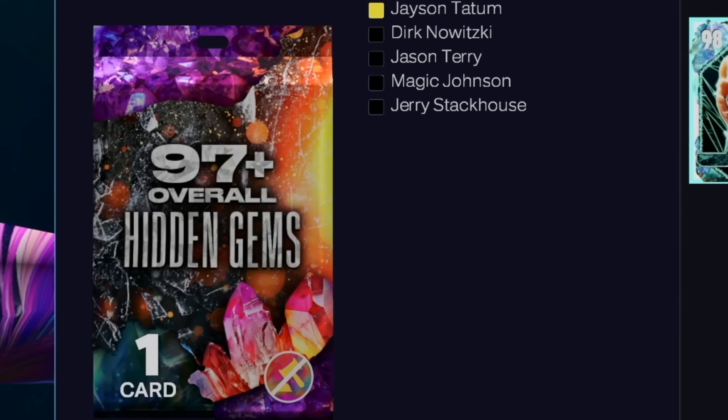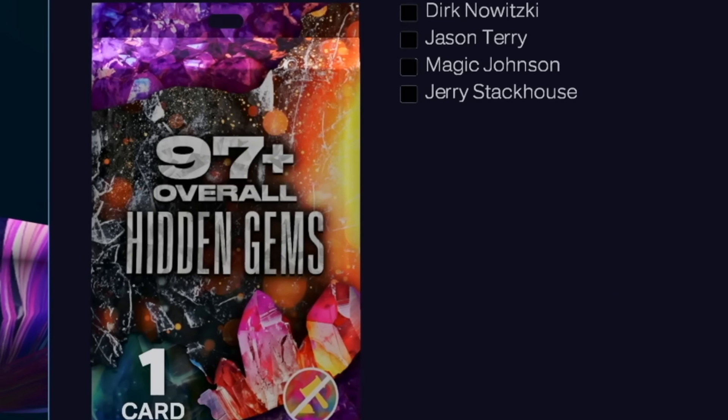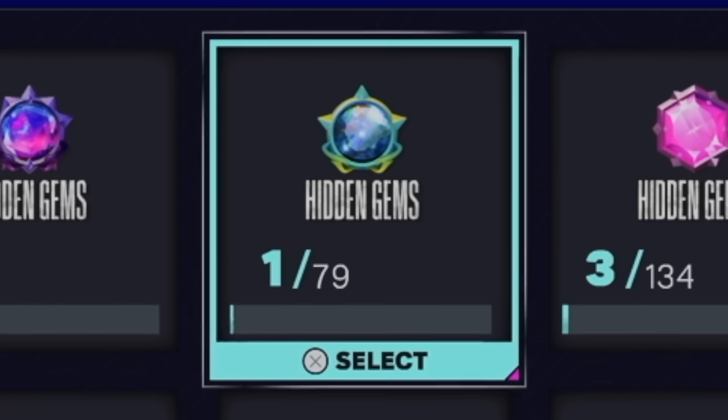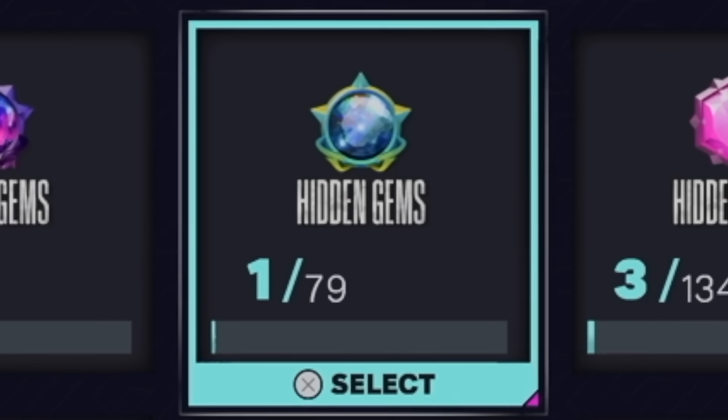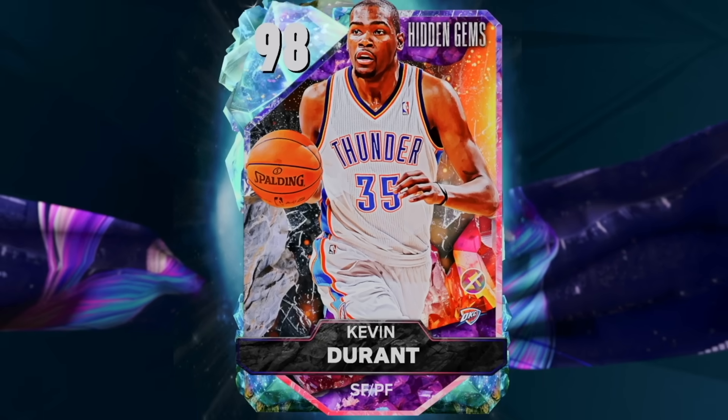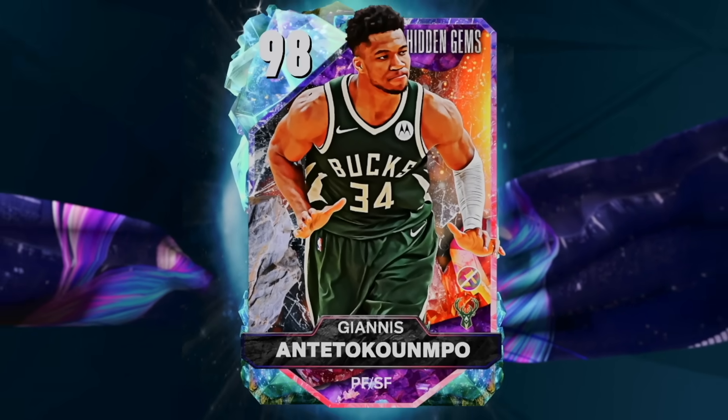I'm going to be opening up this guaranteed Galaxy Opal pack. It's a 97+, which means it guarantees us one of these 79 Galaxy Opal Hidden Gems players. Some of these players include Galaxy Opal LeBron, Kevin Durant, and Giannis Antetokounmpo.